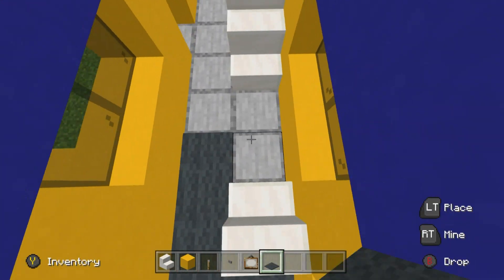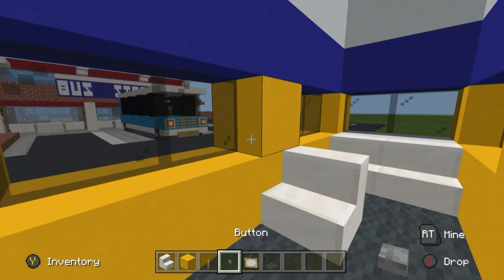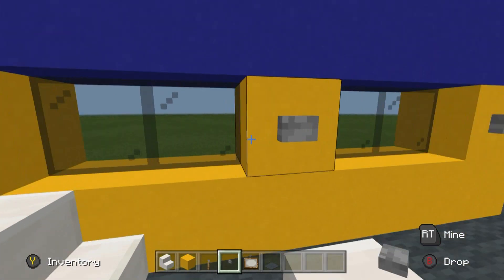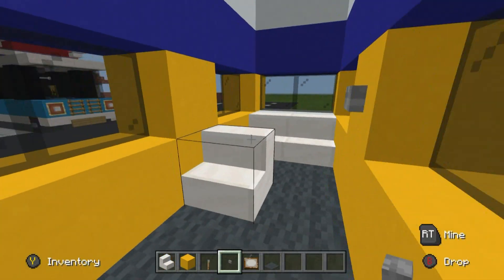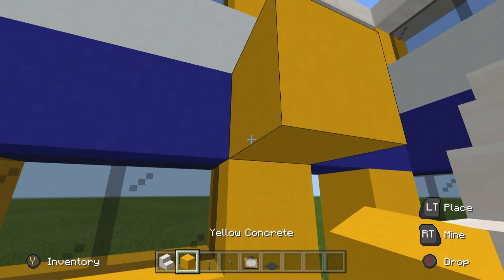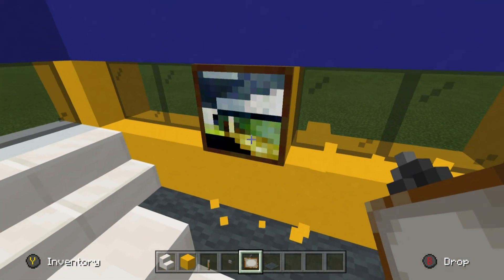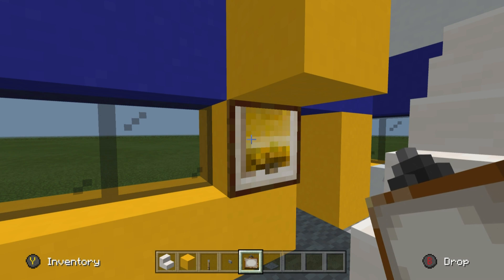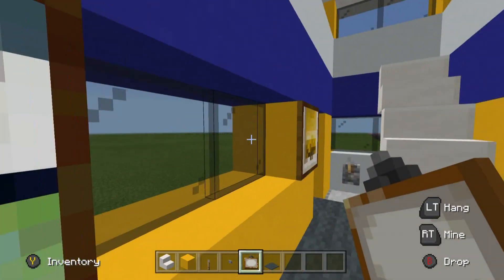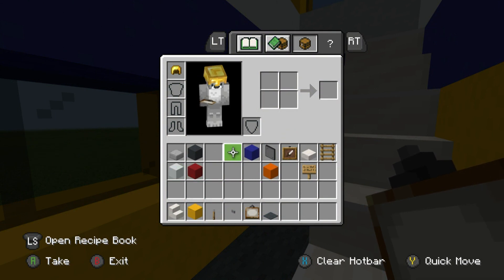Down here we'll also need buttons, maybe paintings, and gray carpet. Add a little bit of gray carpet to the bottom of the bus to make it nicer and separate it a little. The buttons can perhaps stop the bus — you could also use tripwire hooks. If you want to include advertisements like on other buses, use little one-by-one paintings — they have a perfect color palette — just to show what's going on around the city.